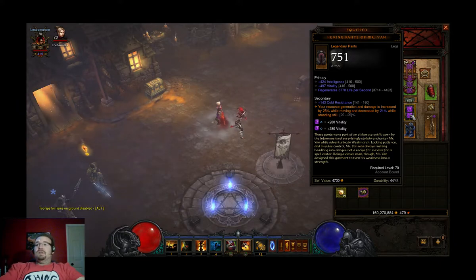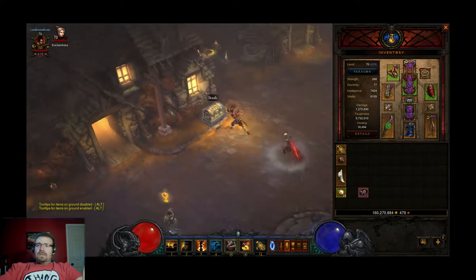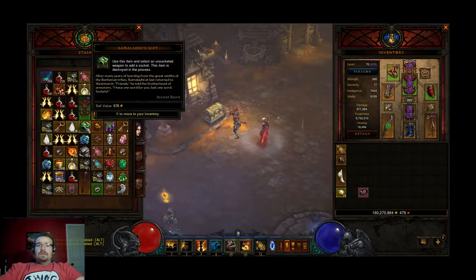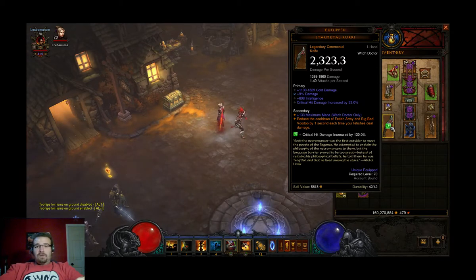Another thing I did was find a Ramaladni's Gift. If you find one of those, it'll add a socket to your weapon. I had to swap out one of the stats for a socket on the enchanting with the Mystic to put a socket in the Star Metal, so what I did was remove that socket, add 9% damage, and then add a socket back with the Ramaladni's Gift. That upped my damage quite a bit as well.